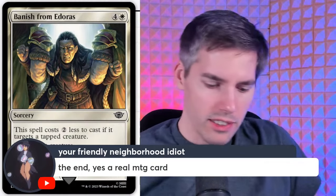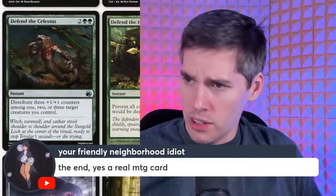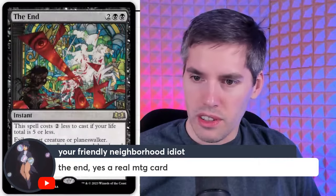The End — four mana instant, costs two less if your life total is five or less. Exile target creature or planeswalker, then search the controller's graveyard, hand, and library for any number of cards with the same name and exile them. In Commander, this is stone cold trash — you'll exile that one creature or planeswalker and never find another copy. That's it.